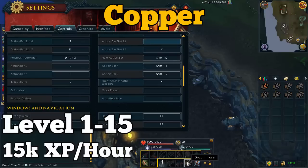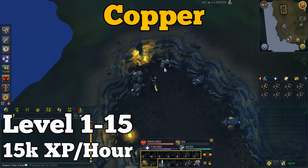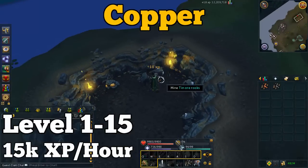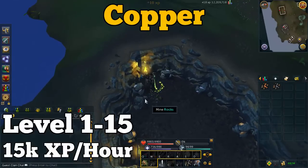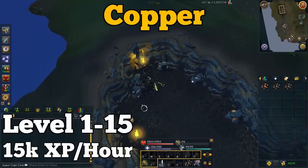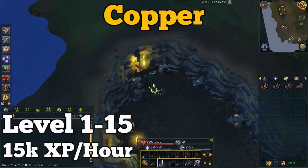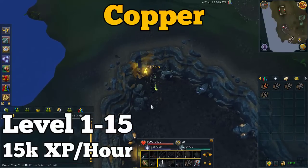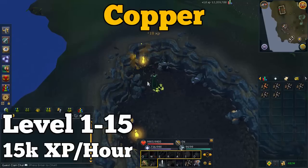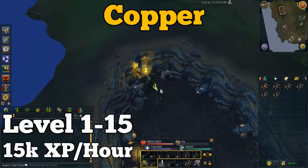From level 1 to 15 you'll be mining copper or tin ores — they both give the same XP. This mine south of Lumbridge is slow, only about 15k experience per hour, but it won't take very long to reach level 15. Drag the ores onto your action bar and press that button to drop them — there's no point banking unless you're an ironman, as the ores are worth hardly anything.